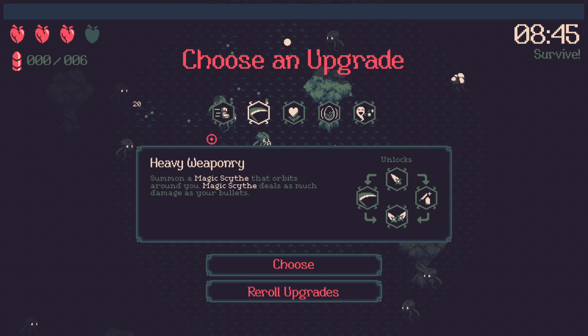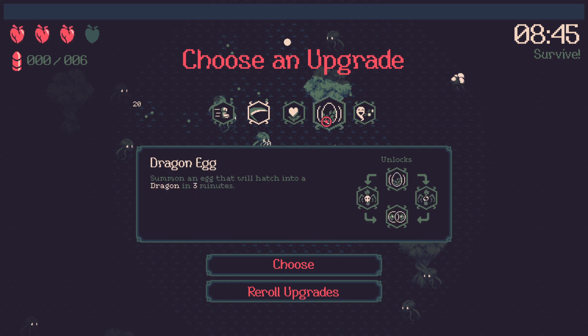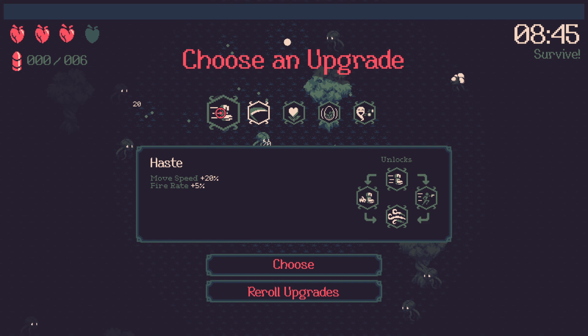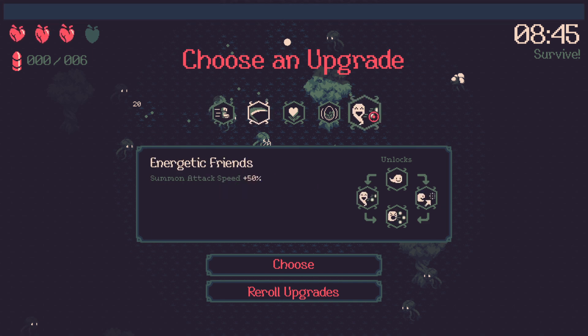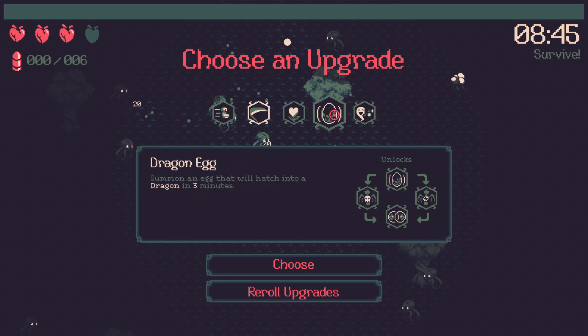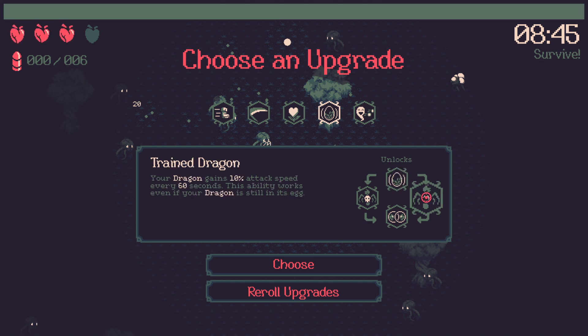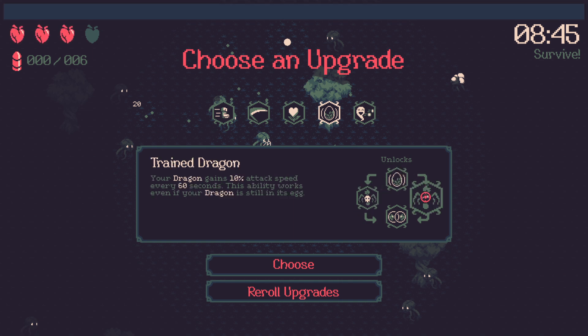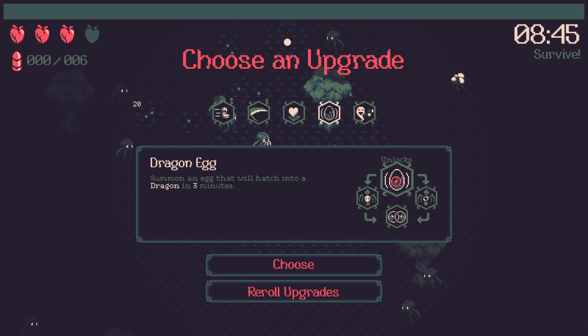We're shooting these brain-looking dudes - they look like the Flood from Halo. These dudes seem to explode. And this here is a dragon egg, but it takes three minutes to hatch. The dragon egg leads to the dragon gaining attack speed, and your bullets deal additional damage equal to 10% of your dragon's damage. You want to get this early, early, early - it's like an investment. But if I only have to survive for 10 minutes, this is never going to scale.